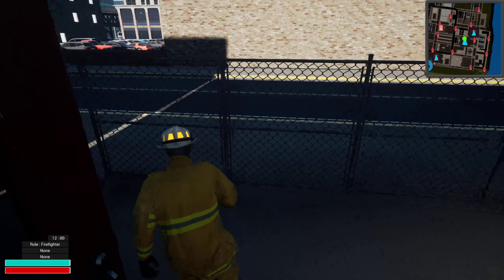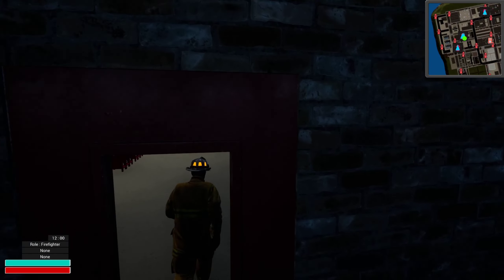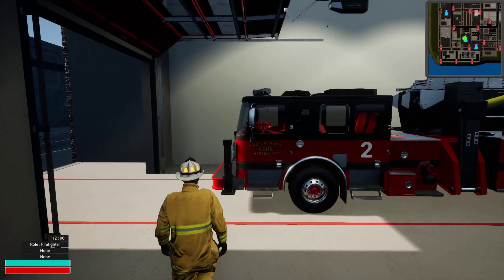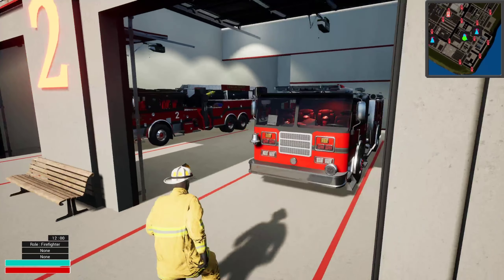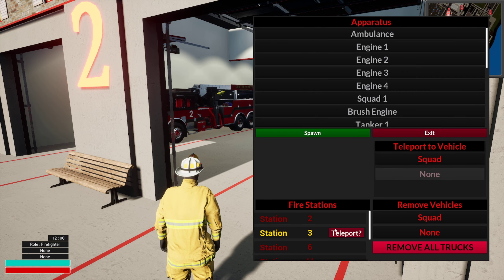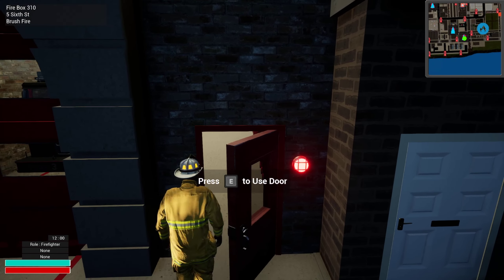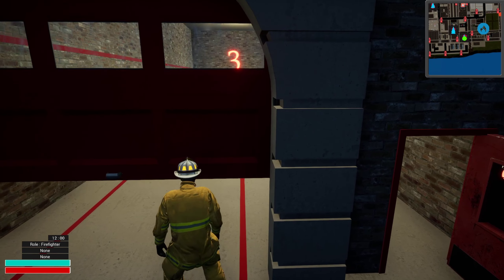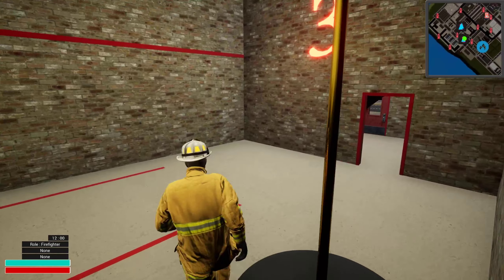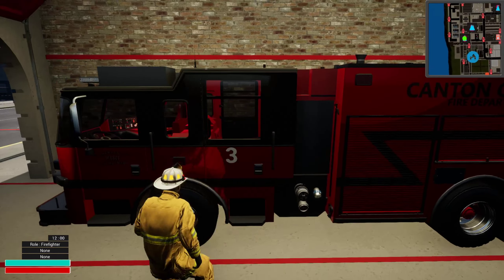So this is Station 2. I kind of disagree with the setup in this station also. I think what's on the second floor should be reversed — the bedroom or sleeping quarters should be up here, and the kitchen and entertainment or living room space should be down here. And there's no restroom in this station either.